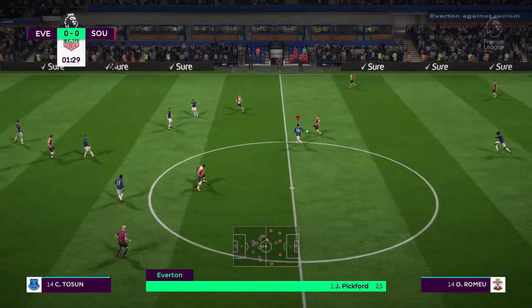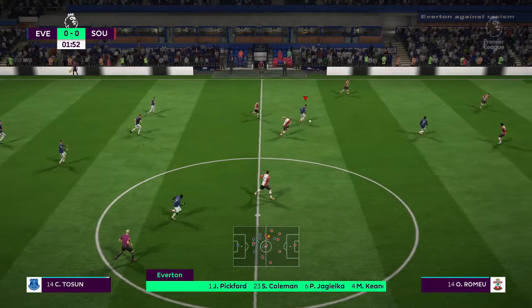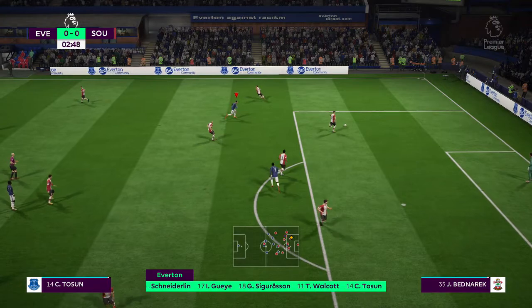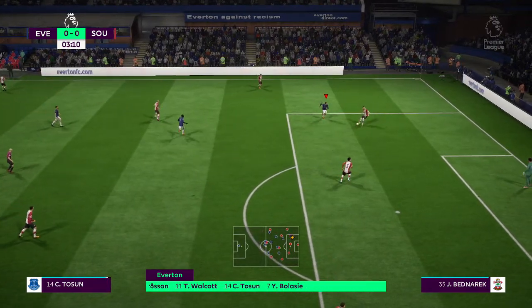Got the Everton line-up for you. Leighton Baines starts with Seamus Coleman as the wide defenders. Idrissa Gueye plays with Morgan Schneiderlin in the centre of the park. We'll see how the striking option works with just one up front.